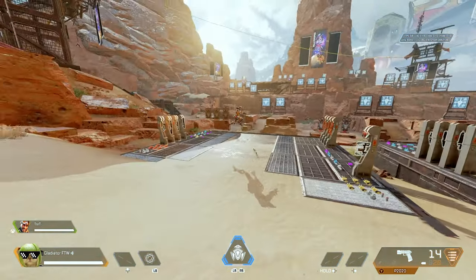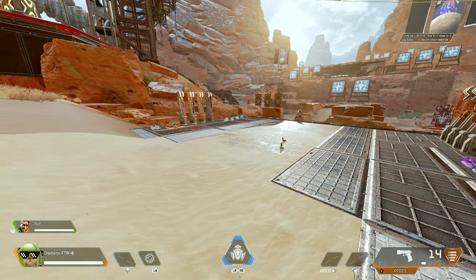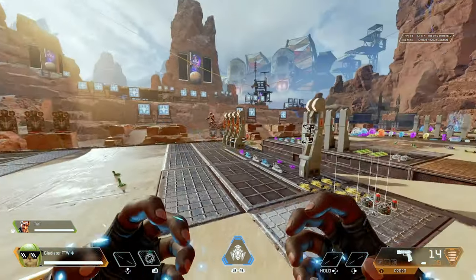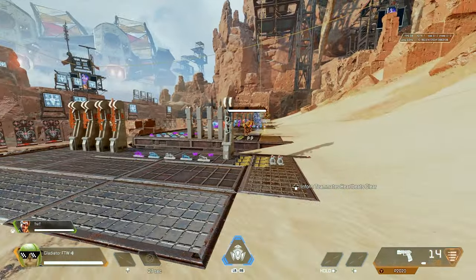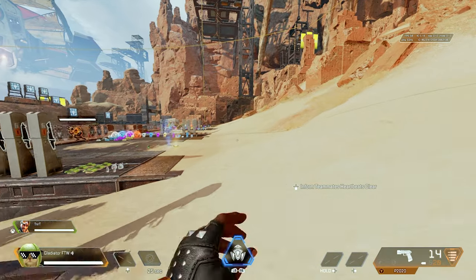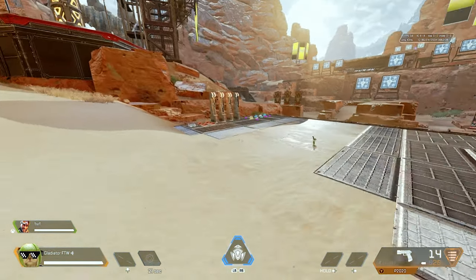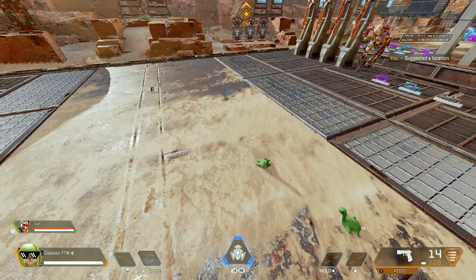Hey, what's up guys, welcome back to the channel and welcome back to some more Apex Legends. In this video we're doing something a bit different — this is going to be more of an experiment than a gameplay. While you're here, go ahead and like the video, and if you're new here hit that subscribe button. In this experiment, we're going to see whether or not Mirage's decoys and his little clone that he sends out are visible or highlighted inside of a Seer ult.